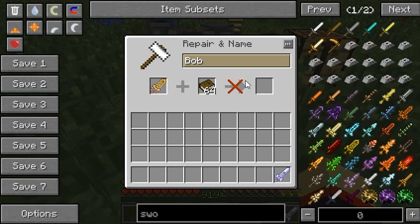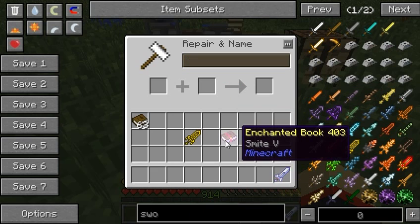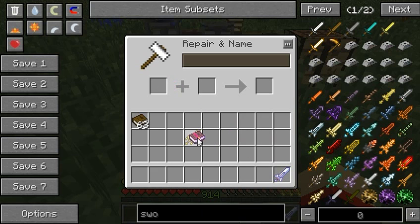Originally when you had the original mod, you could put a book right here — it would remove the enchantment, actually it would put it like this — it would remove the enchantment from the book. Now it works, except there's something strange. You saw me remove it quite easily, so I'll just pull it back on really quickly.